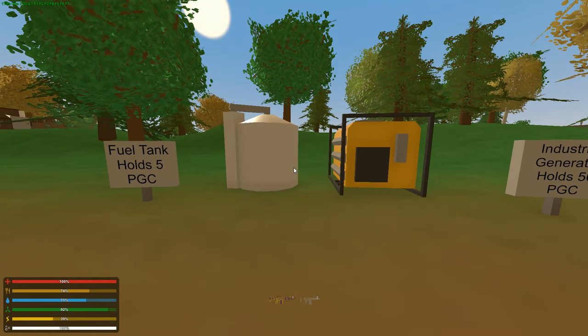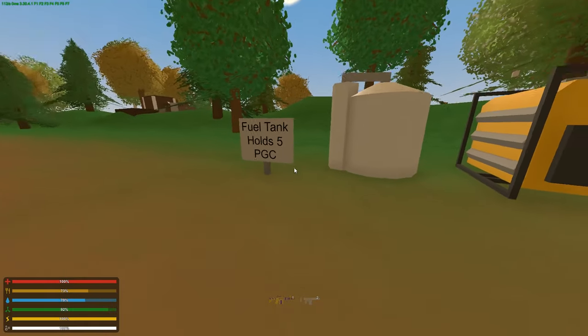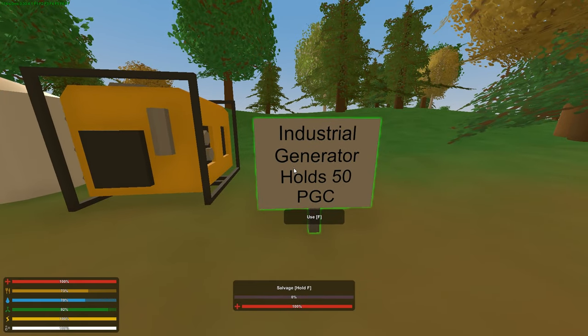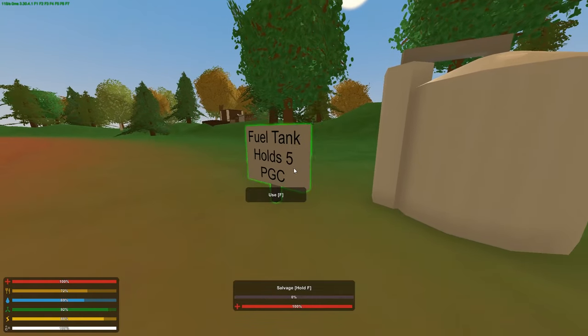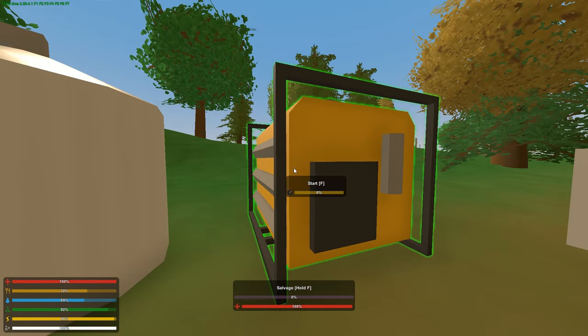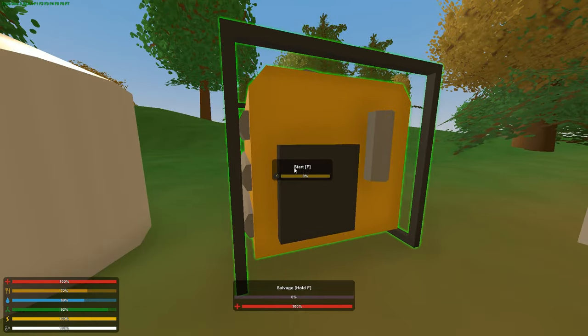Now we're going to talk about fuel storage, and also how much longer an industrial generator can last than a normal generator. There are two good ways of storing gas in Unturned. First, you can use the fuel tank which holds 5 PGC. Or you could use an industrial generator which holds 50 PGC. They take up about the same amount of space, but the industrial generator holds 10 times the gas. So if you have the resources, it's best to create one of these - the fuel tanks are not space efficient compared to the larger generator.